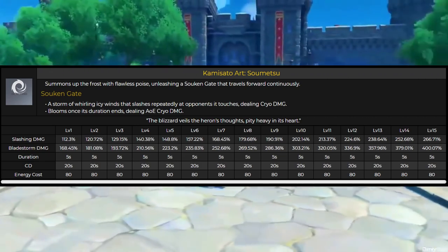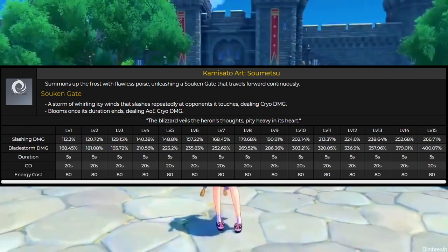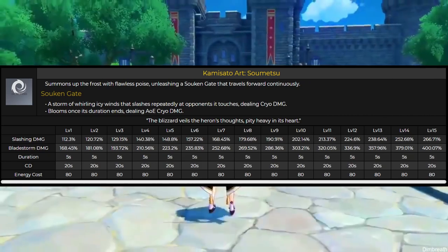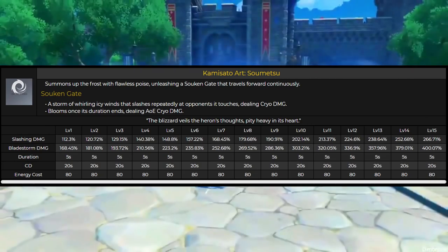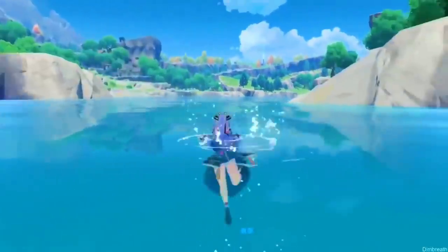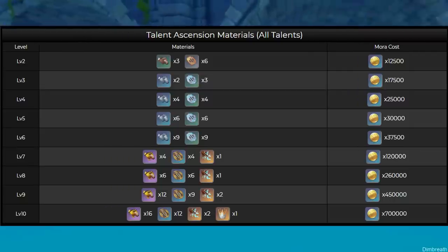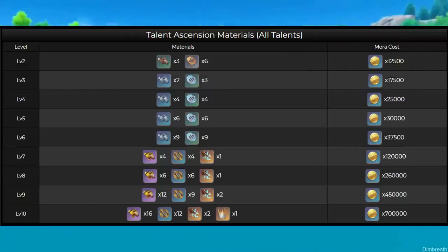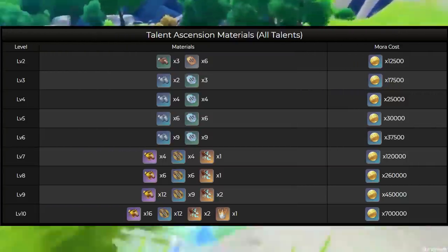Venti's ultimate can help control enemies alongside Ayaka's ultimate — at least that was the case on the beta server, so hopefully that will carry to the live server. If you have a Venti, you can gather enemies with his ult and then push them through with Ayaka's ultimate. Her talent ascension materials are all from Inazuma as well — not much prep you can do other than Mora. All her ascension mats past level 6 drop from Azhdaha, so if you get lucky you may have those ready.